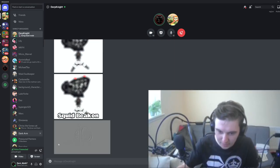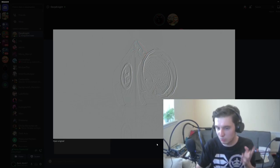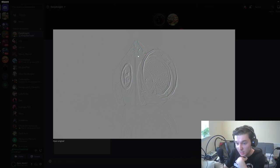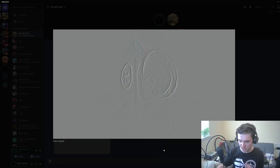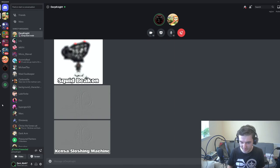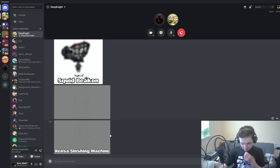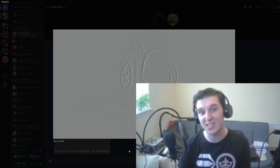What weapon is that? It's the Sloshing Machine to start with — the washing machine one. Is it the regular or the deco version? I can see a symbol here but I think it's just regular. Final answer: regular Sloshing Machine. It's the Kensa Sloshing Machine — if you couldn't tell by the K on the side of it. I didn't know that, I'll remember it for next time.